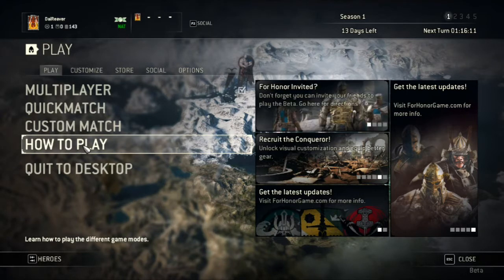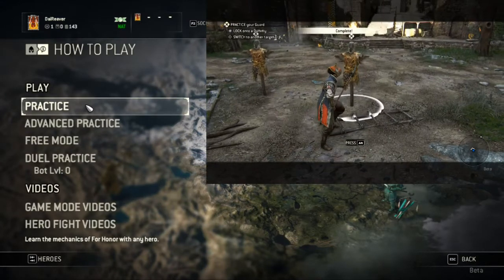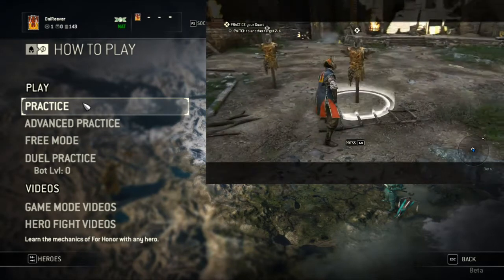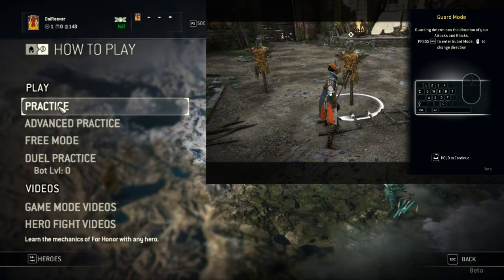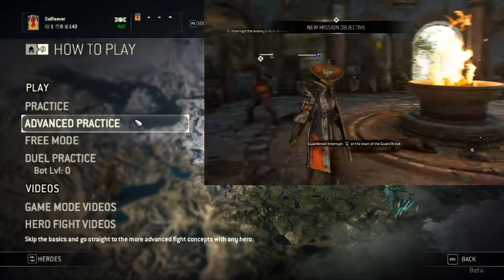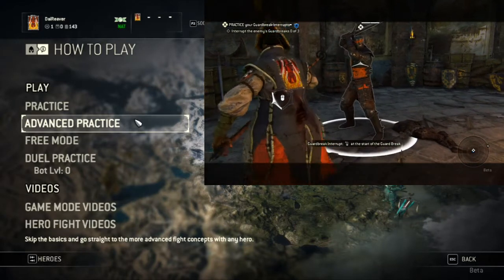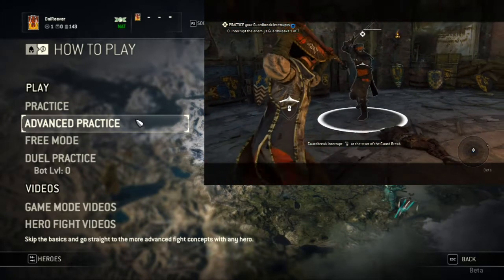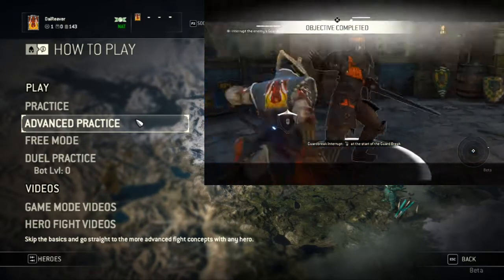This How to Play section - don't just pass it off, it's extremely useful. Let's go through the practice mode with a set character, but you can always come back here and go through it with a different character if you so choose. The advanced practice is very useful. It teaches you how to parry, how to guard break and how to counter a guard break, so it's very useful to practice in here because the opponent will continuously try and guard break you, which gives you repeated opportunity to try and get the timing right.